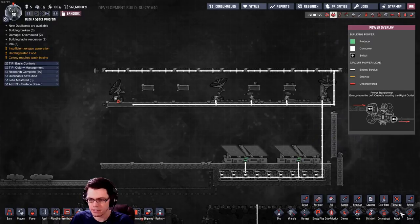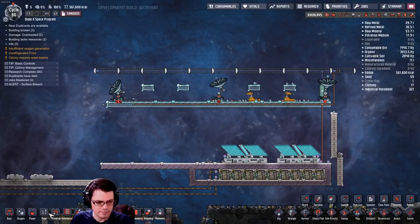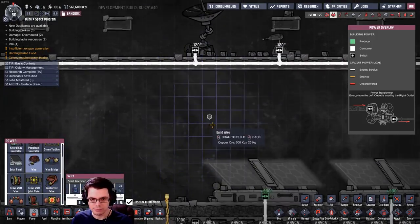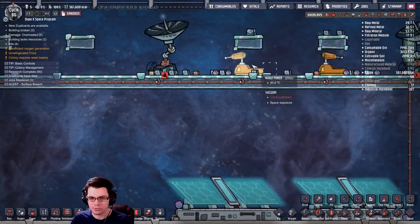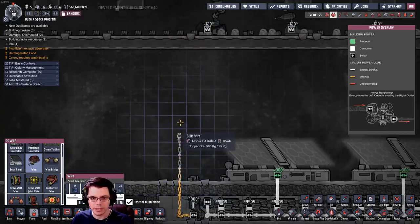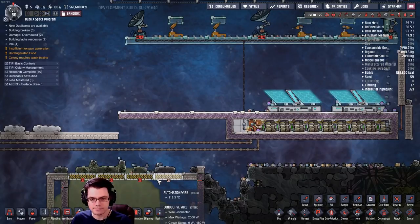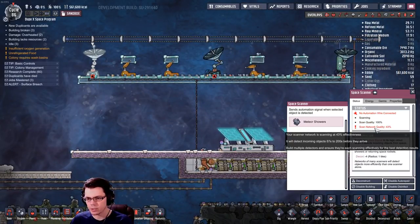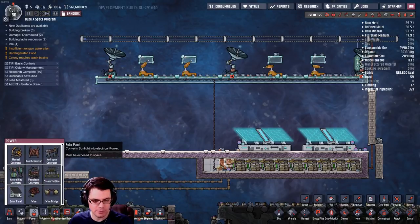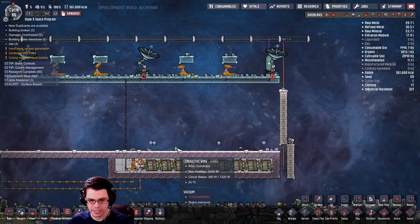One thing you can do to manage your power is to put a small power transformer in here, and rather than running your conductive wire up there, you could just run normal standard cheap wire and run all of this low-power equipment off of it. Run the doors off of the big wire and run the equipment up here off of the light wire. This gives me a better scan network quality—I can now detect 87 seconds out, which is pretty good. This also gives me space to put down quite a few more solar panels, and I can pack these closer to get more out of the space.